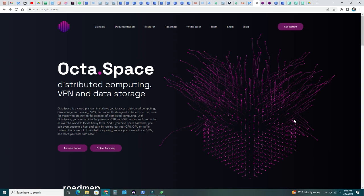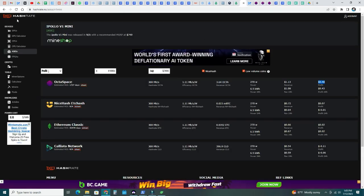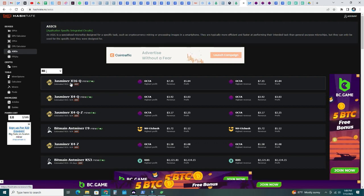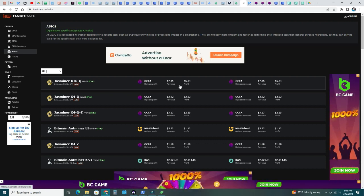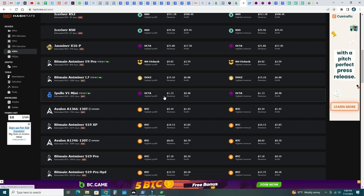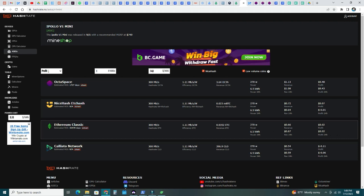I like this type of project — distributed computing where you have unused resources at home, GPUs, CPUs, or disk space, and you provide that to the network and get rewarded. When I heard about Octaspace it was because of the rewards on my iPolo minis. On hashrate.no, Octa is coming in first place with just minor x16, making $7.35 per day — 584% profits. The iPolo V1 minis are making 48 cents net after power, whereas Ethereum Classic is only making 2 cents net per day.